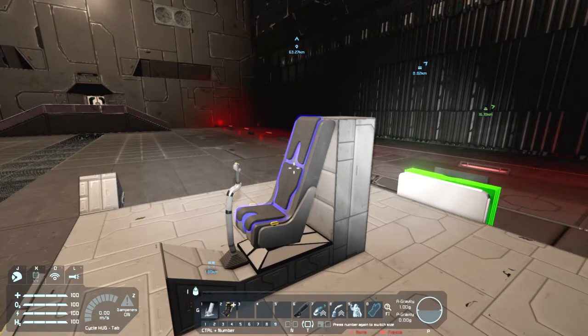So yeah, that's about it. Same amount of storage space as the other cockpits. Cheap to make. Takes up a very small amount of space. Small ships only. Unique pose for when the character sits in it. It goes a bit down into the block below it. It's 1x2x2. I think that's about everything.